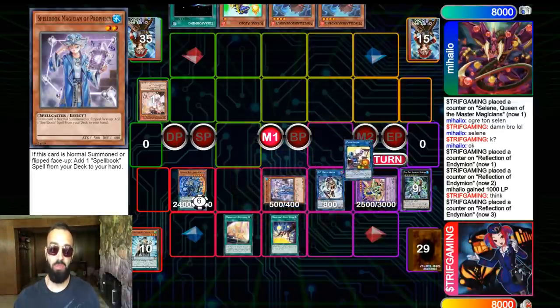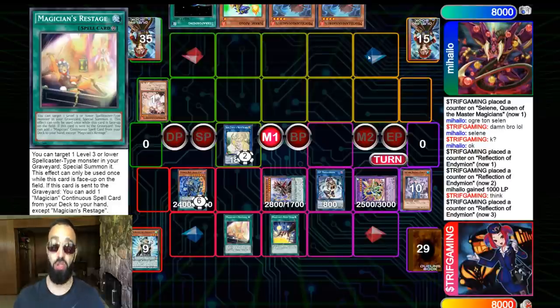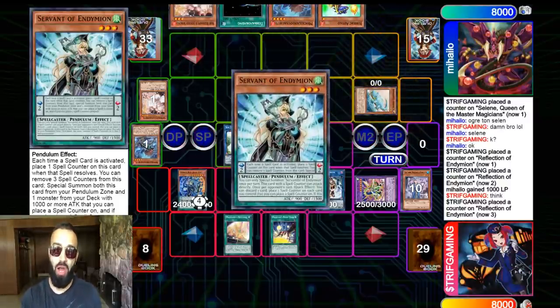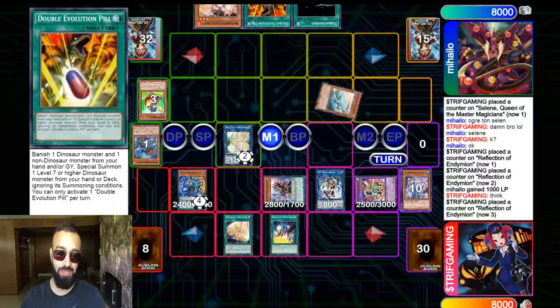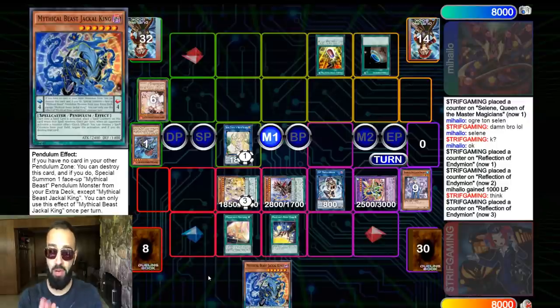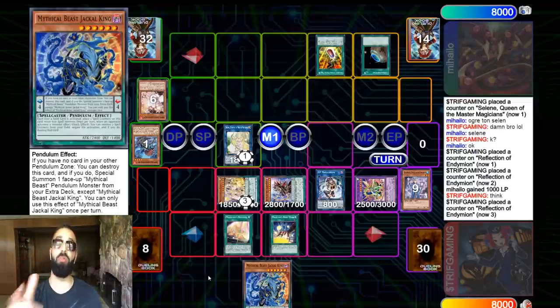We're going to end up with this unbreakable board — six negates — versus five cards. You stand no chance. And was that possible without knowing that special secret? It was not. If I couldn't use Servant to bring out the Reflection, I probably lost this match. I understand you can't do this in TCG, but we're playing Dueling Book for at least another six months until events come back to normal. So take advantage of this — on Dueling Book rated, you can use Servant of Endymion twice even if it gets Ash Blossom'd.